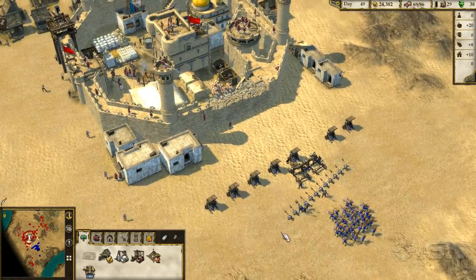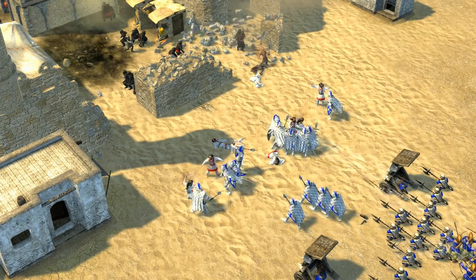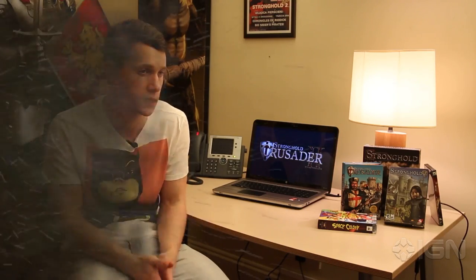If the Sultana has recruited Sassanid knights, put your pikemen at the front and take them out with their digging ability. If she's recruited whirling dervishes, put forward lots of heavily armored troops like templar knights to take them out before they decimate your weaker troops like archers. If you can deal with her special units, the Sultana's castle is essentially yours for the taking.